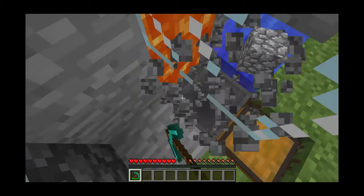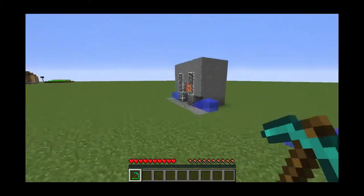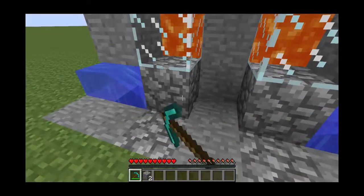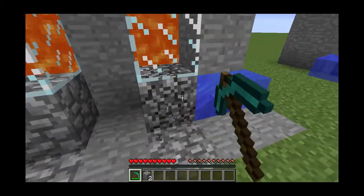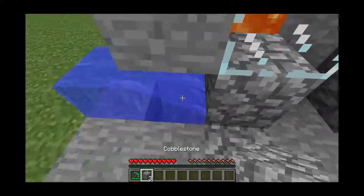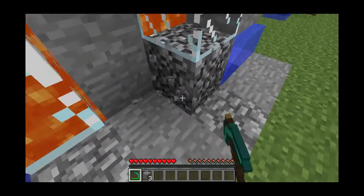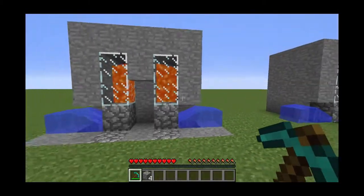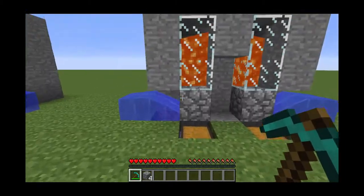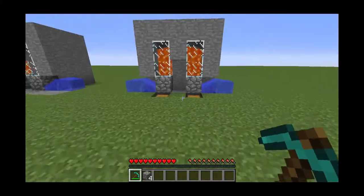Hope you enjoyed it. If there's any problems with it, leave a comment down below. But this is a really good cobblestone generator, and it's probably good for skyblock because you get most of the cobblestone back. And it's not like a regular one — it looks kind of different. And the glass adds to it — you can see the lava.